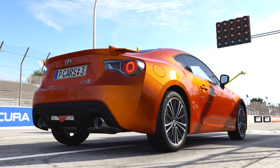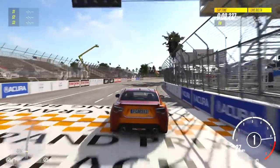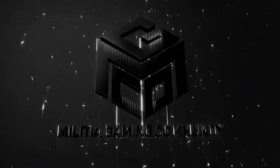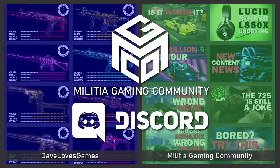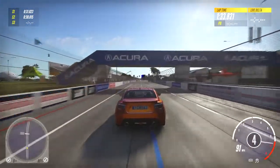Welcome to the Militia Gaming Community. I'm Trigger and this is the best Rode E build for the 2013 Toyota GT86. The Militia Gaming Community and DaveLovesGames came together to create a community Discord — if you'd like to join, there's an invite link in the description down below.